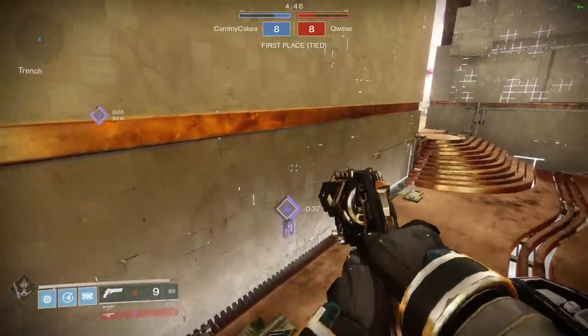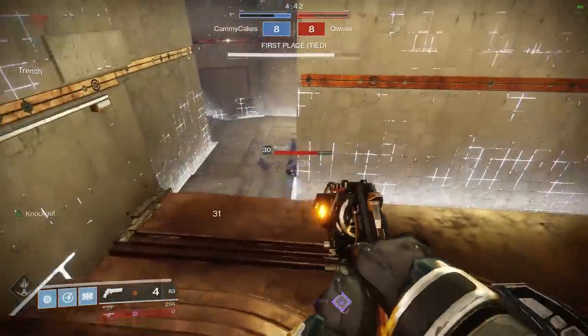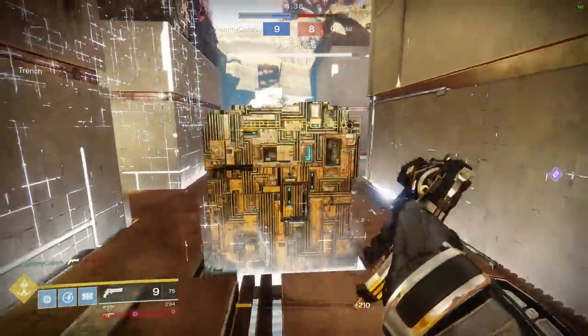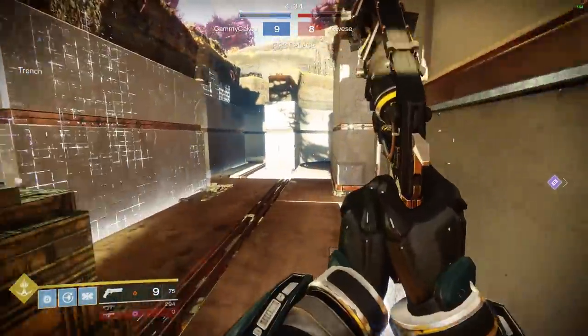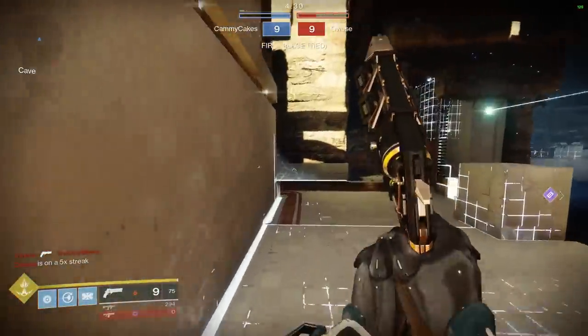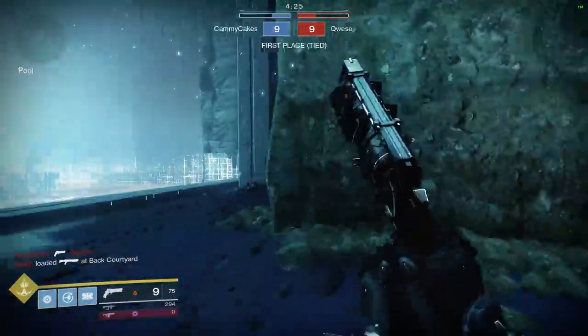Now, if Hunter had an equivalent exotic — like if Stompies had this ability — I'd be all game. That was cool. Hip fired him down, perfect accuracy. Well, maybe not perfect. If they made a 180 RPM hand cannon with hip fire, then that would be the perfect gun. But this one just has Rampage and ricochet rounds, so it's better than the other ones, also because the recoil pattern actually makes sense.